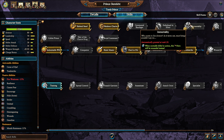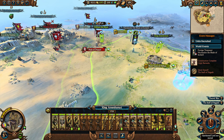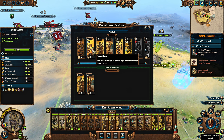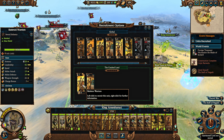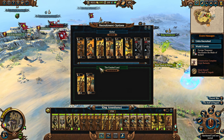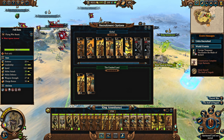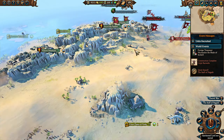Here's what you need to know about the Tomb Kings. They've got free recruitment and free upkeep. None of their armies cost anything to maintain on the field, and all their units can be recruited for free. However, the issue is that they have unit caps, so you can only recruit a certain number of units outside of basic Skeletal Warriors and Skeletal Spearmen. But if you want Tomb Guard, Nehekara Warriors, Archers, etc., you will need structures for it.